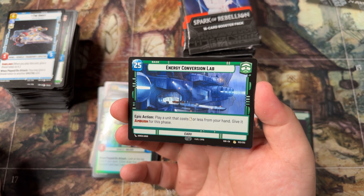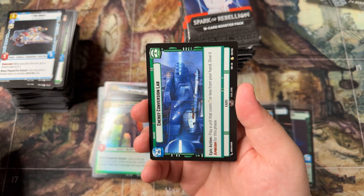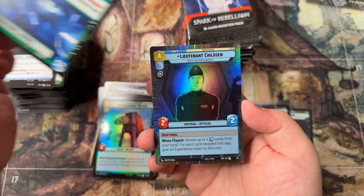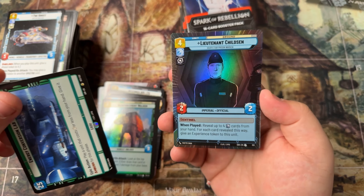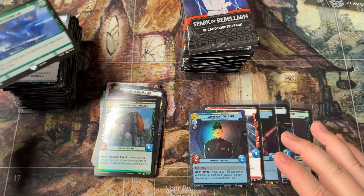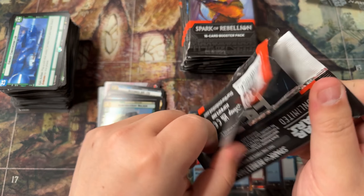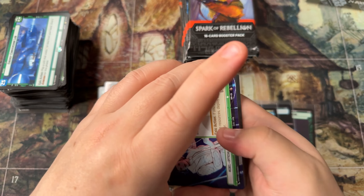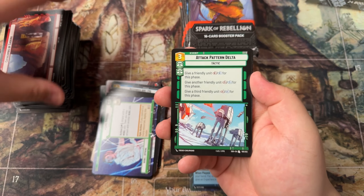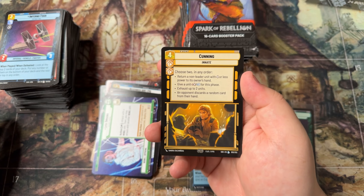I wanted to talk about this — we got the Energy Conversion Lab. I've heard this is considered the best base in the game, so even the normal version is pretty expensive. Keep an eye out for that one. We do have another foil hyperspace — it's an uncommon, Lieutenant Charleston. At least keep an eye out for this Energy Conversion Lab because I think it's at least twelve dollars right now. And speaking of EV, we got a Cunning legendary!